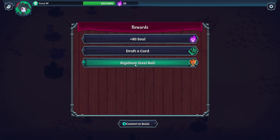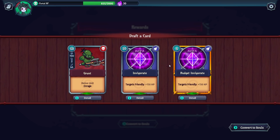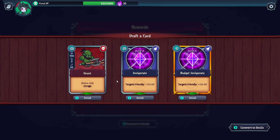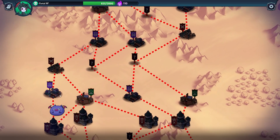Post-battle rewards: a Rigidium Steel Ball relic — give a unit plus 5 armor. I approve. Also option to draft another card — like Slay the Spire, you don't necessarily want your deck to get super large. Options include: Budget Invigorate at only 5 mana; or a Grunt with lower health, decent damage, and Rage — gain plus attack speed and move speed when HP is low, so we wouldn't want to heal too aggressively.